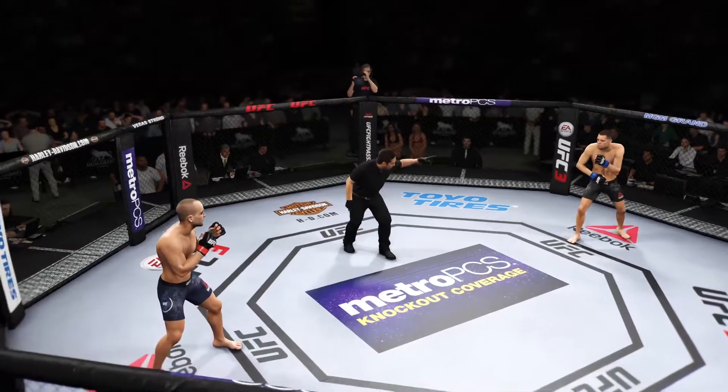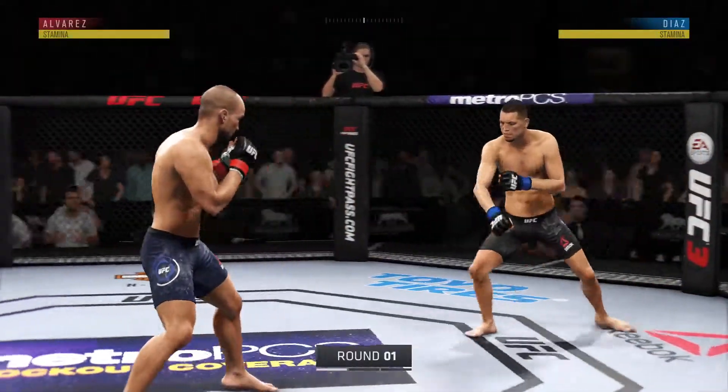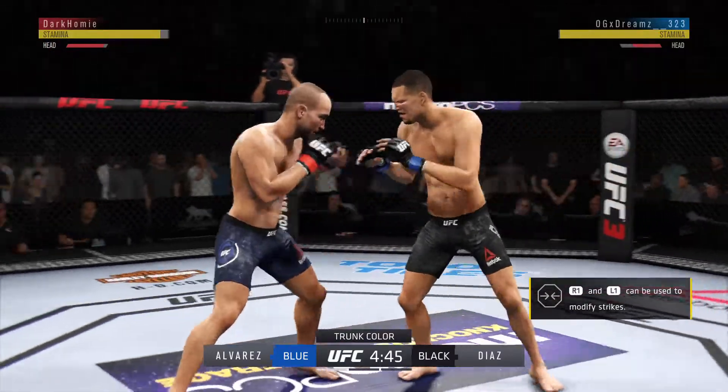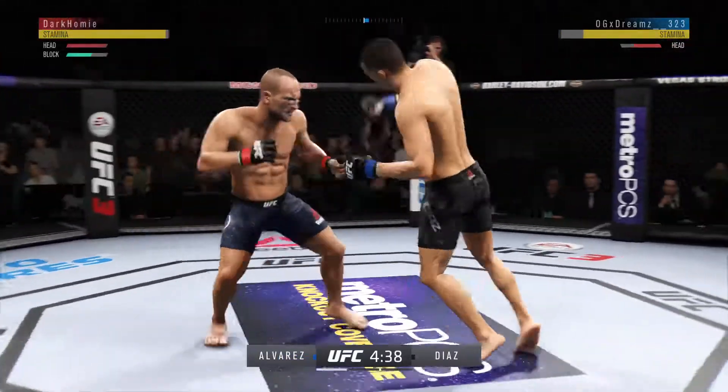Here we go, first round underway. Alvarez gets caught with that punch. He's got to figure out a way to get that guard higher. Nice defense on the single leg takedown — you can tell he's worked on that.